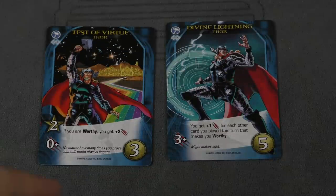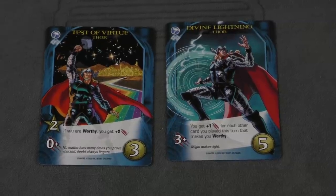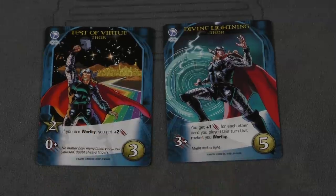Let's look at the cards in this set. First of all, we have Thor. This is not the first time that Thor has been in this game, but of course, how could you not have him in here? He has a new keyword here called Worthy.